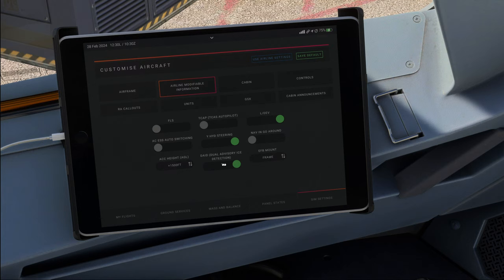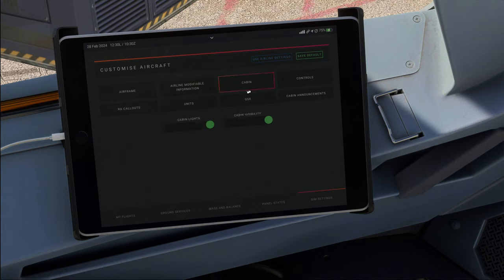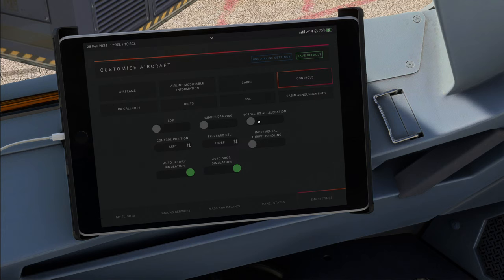Further options include dual advisory ice detection system, which we'll keep. Acceleration height — I'm going to set the default to 1000. FLS, TCAS, LDF — those are options we know about. Scrolling acceleration is a new one. With it off, you scroll at a normal rate; with it on, it goes much faster. This is an ease-of-life feature only — in the real airplane that doesn't exist. One notch of turning equals either 100 or 1000 on the altimeter.